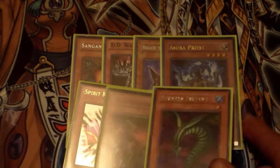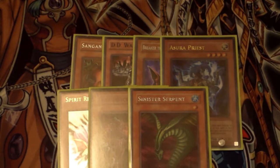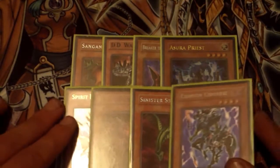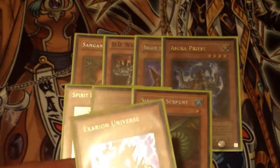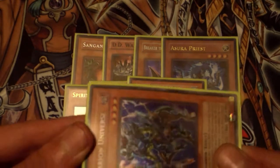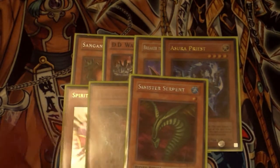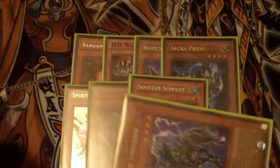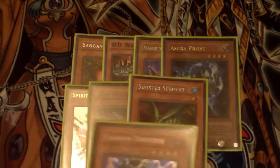Tribe-Infecting Virus was pretty good back in the day too — good monster removal, and you'd use Sinister Serpent as the discard fodder. Granmarg or Exarion Universe — this one you could make minus 400 attack points and it did piercing damage, great against the Goat tokens. It also had 1900 defense so Air Knight Parshath couldn't get over it. Nobleman of Crossout was often used on set monsters, and Exarion Universe was a good target since setting a monster was common.